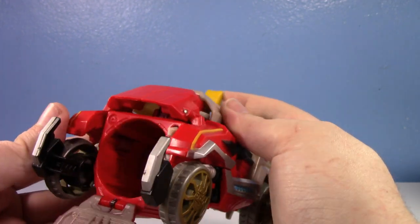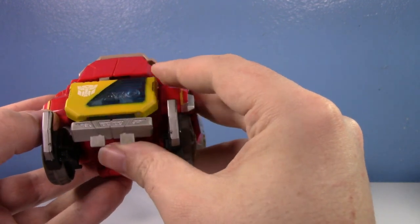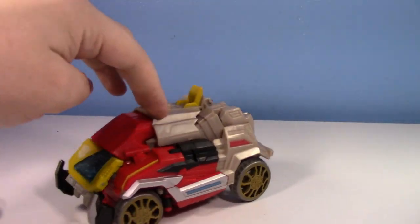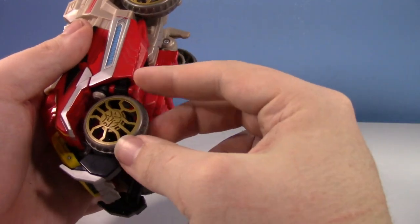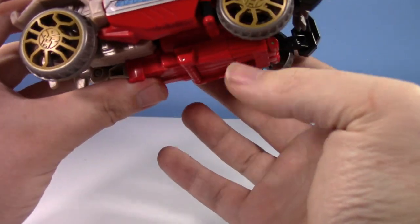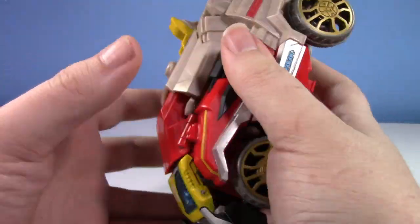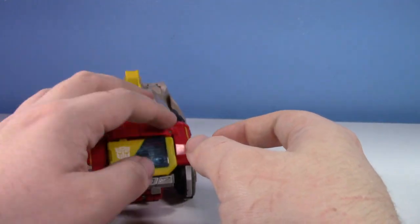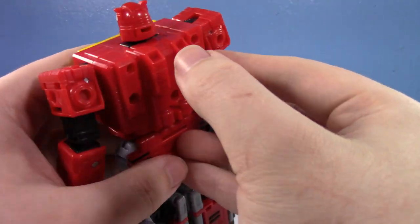The seat is there because you can actually use the chest gimmick in vehicle mode too — the button is still exposed so you can deploy minions in vehicle mode, which is super cool. The wheels don't all roll that well, they kind of struggle, and you can hear the rattle. They did change the wheels from Soundwave's version though — these have little Autobot logos on them, which is a cool detail.